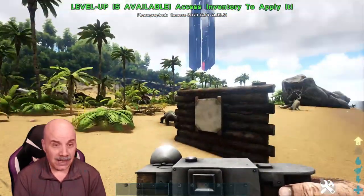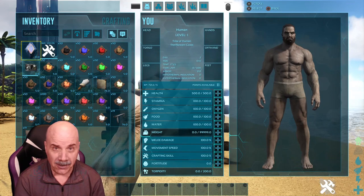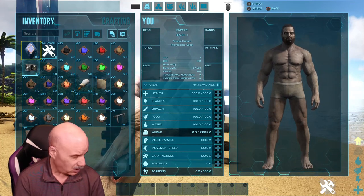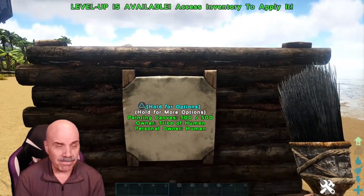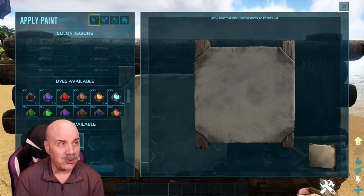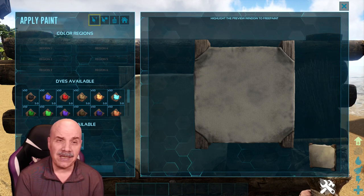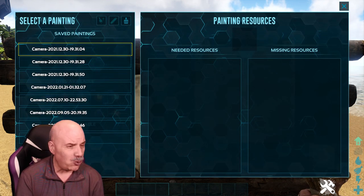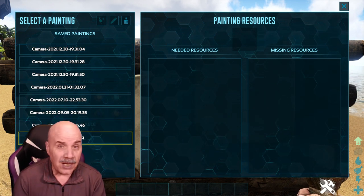Now if you take a look in my inventory, I have all of the colors prepared already and I've got a paintbrush. So we grab the paintbrush, go over to the canvas, slap the canvas with the paintbrush, and then go up to 'Load Paint' — which I mean, 'Load Painting' would make more sense, but anyway, we'll load a picture.